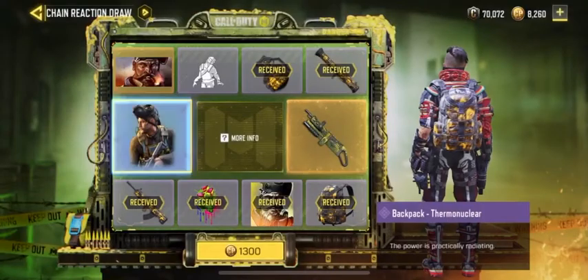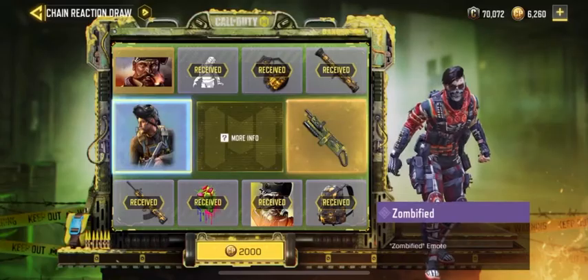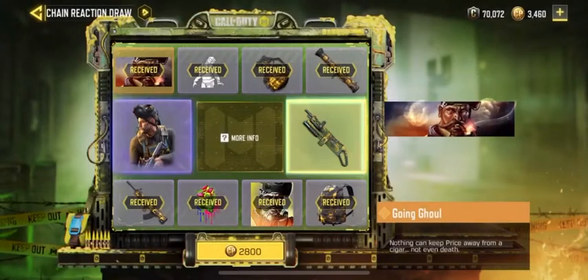Seventh draw, come on. Oh my Jesus Christ - the eighth has to be the good one. Come on, which one are we gonna get? Of course we're not even lucky.